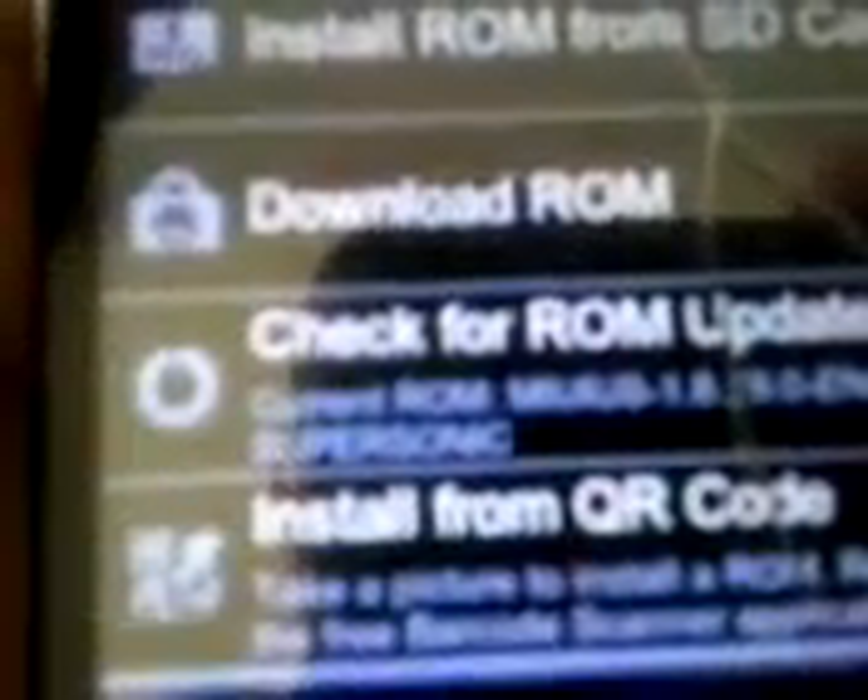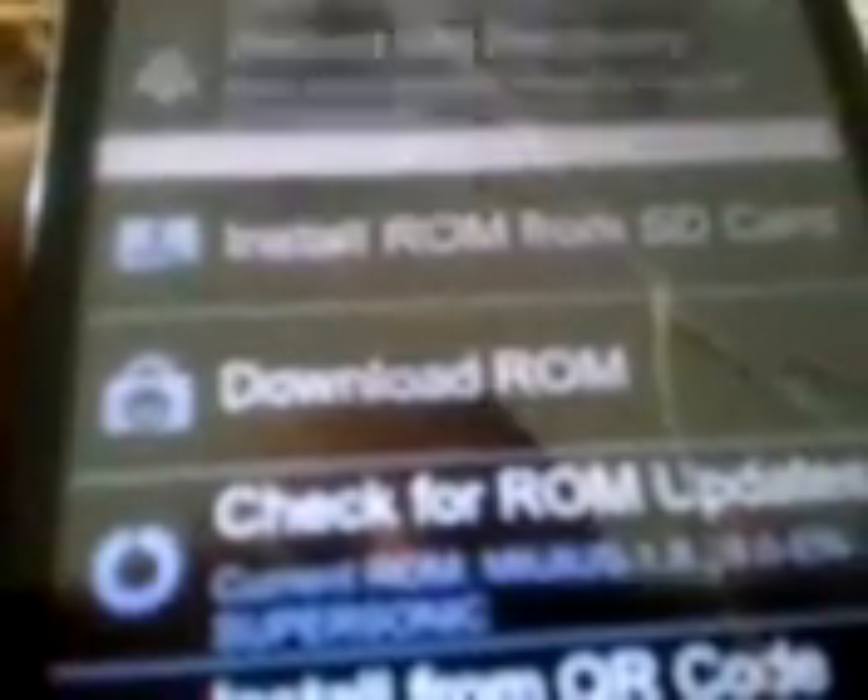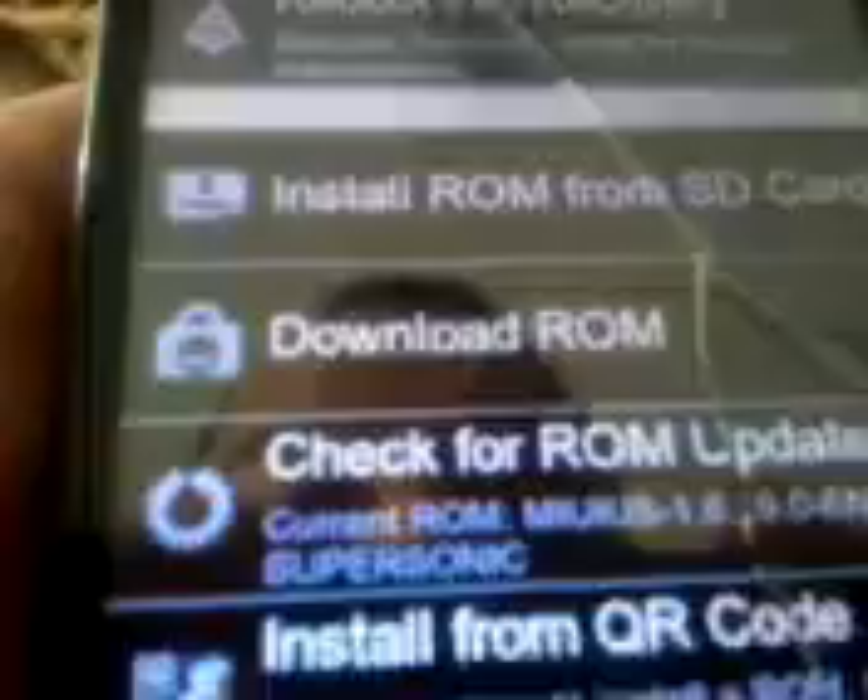I'm gonna do System Updates — I'm gonna mess up my phone. But like I said, I've seen some people on YouTube saying it works. I'm not sure if I got the wrong update on mine or what. I got it through ROM Manager. Current ROM MIUI is 1.8.1, 19.0 English Supersonic. It's not working for me. Which one should I download? Can somebody help? Please, thanks.